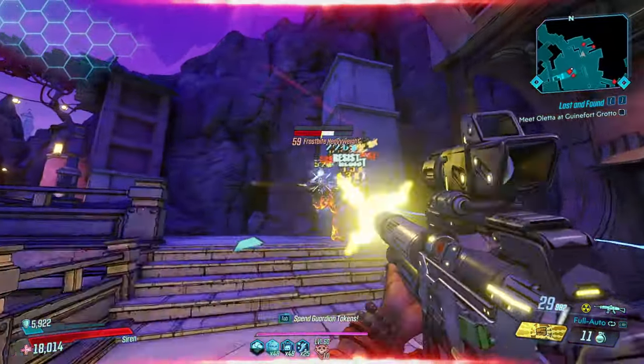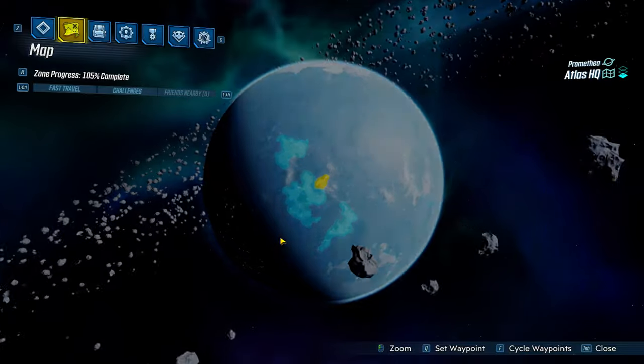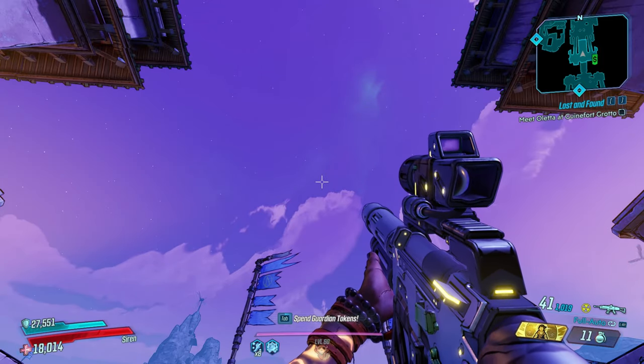Now before we get too far into it, if you don't know, the Star Helix is a legendary assault rifle manufactured by Dull and the red text of the weapon says "the stars are better off without us." If you would like to farm for this weapon, head over to the Atlas headquarters and farm the Power Troopers — they are the ones who drop it.